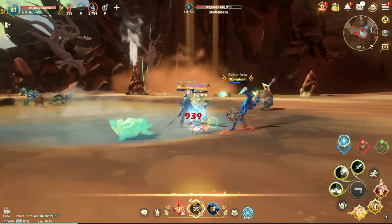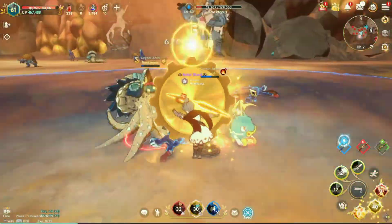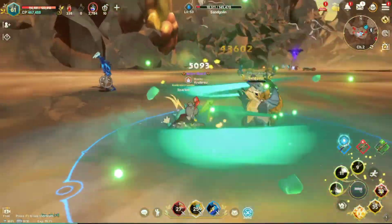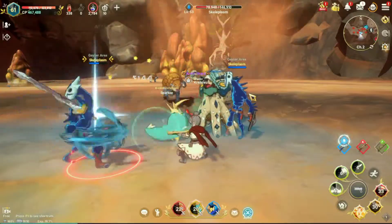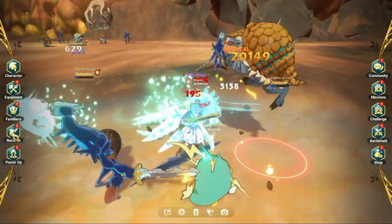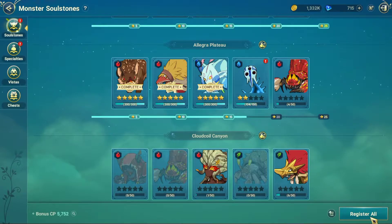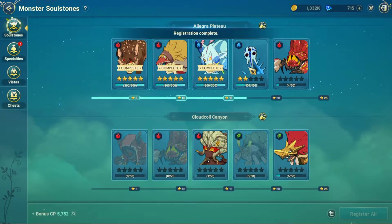One more thing to note about hunting monsters in order to gain stars and thus puzzle pages is that you have to register the monsters for your work to count towards that reward system. There are so many benefits that come from fighting monsters, but in order to build up those rewards in the right places, you need to register the correct monster. In order to register monsters, go to Record, Soul Stones, scroll to the monster you'll be fighting against, and if you're in that area where the monster can be found, there will be a red information button on the monster card itself. Click the button and select Register.